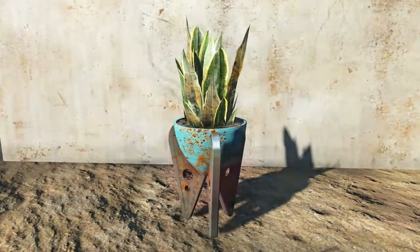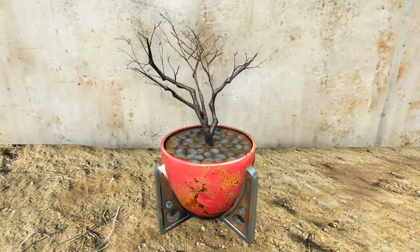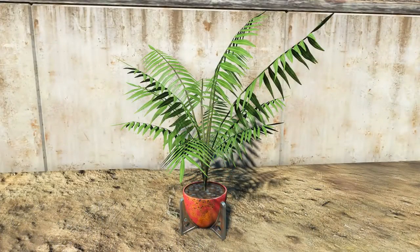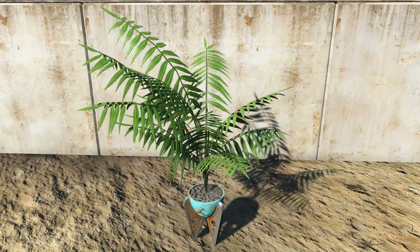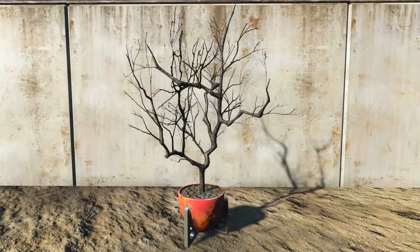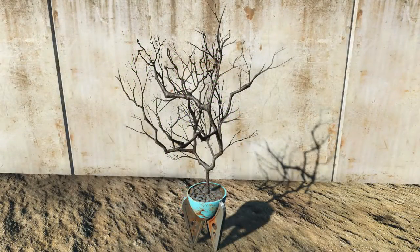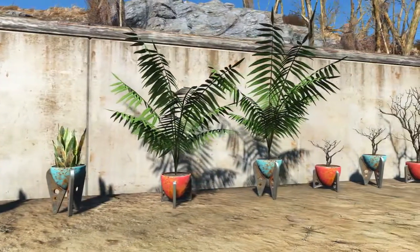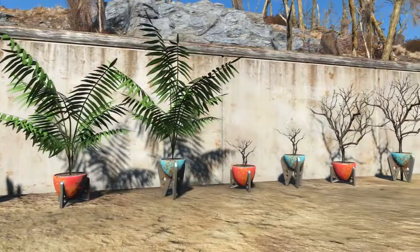The first of the four plants is a small succulent. Secondly, we have a deciduous bonsai tree during fall, essentially a dead stick. Thirdly, there is the butterfly slash parlor palm. And fourthly, we have the fossilized and magnified neural pathway.